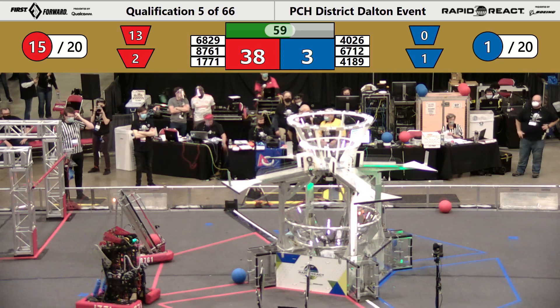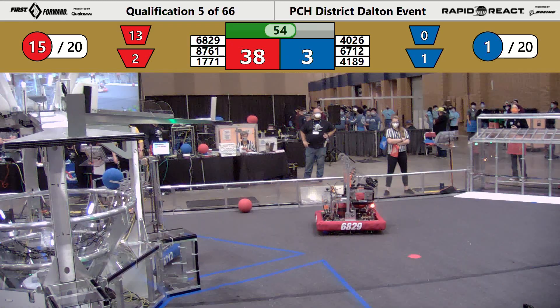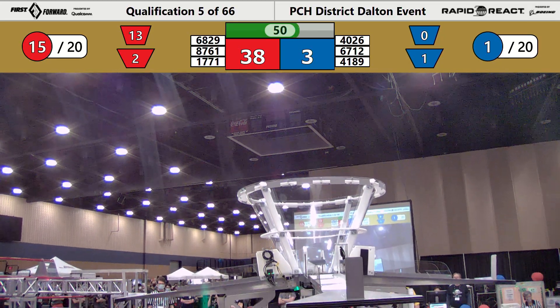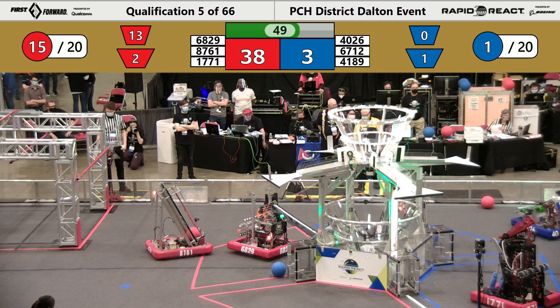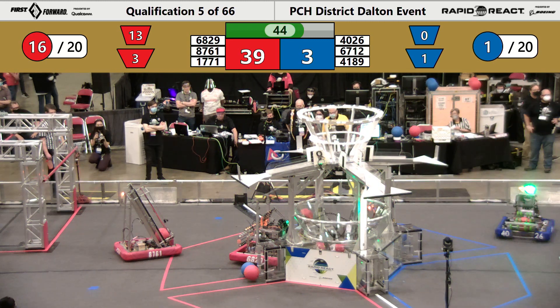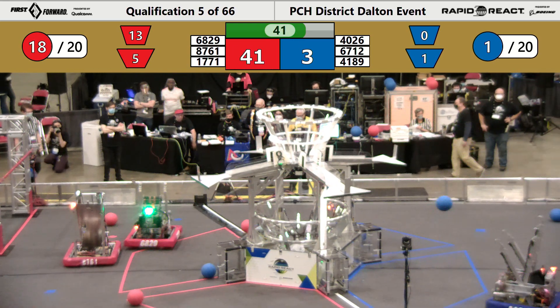40-26 Global Dynamics still outside of the hangar right now as 41-89 dances around. The Red Alliance tarmac shooting and just missing on the lower hub. 17-71 again firing and scoring two more in the lower hub as 68-29 follows with one more piece of cargo in that lower hub.